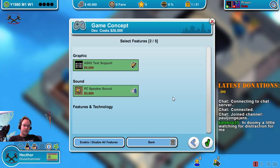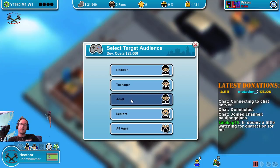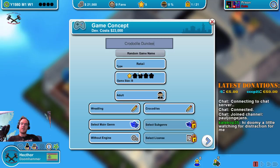So this is the first game we will develop. And simultaneously we will develop another game — also for adults — that is wrestling with crocodiles. Crocodile Dundee. That's going to be a skill game as well, without an engine, for the PC.